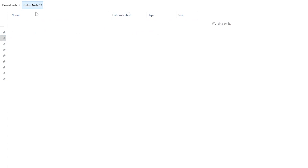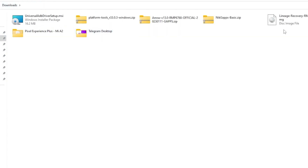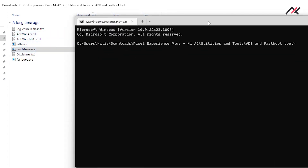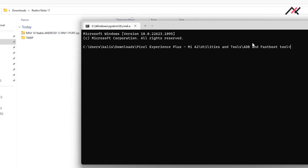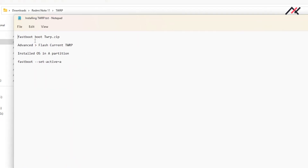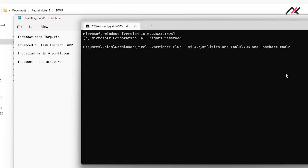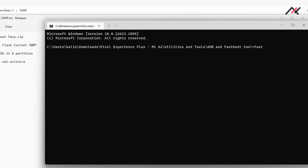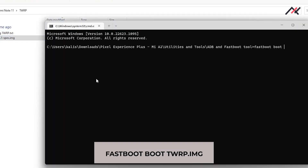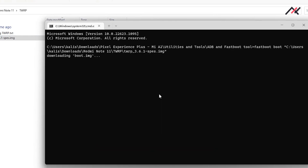I have the ADB fastboot tool here. To install TWRP, the command is: fastboot boot, then drag and drop the TWRP .zip file. So I'll run fastboot boot and then the TWRP file. It will now boot into TWRP.